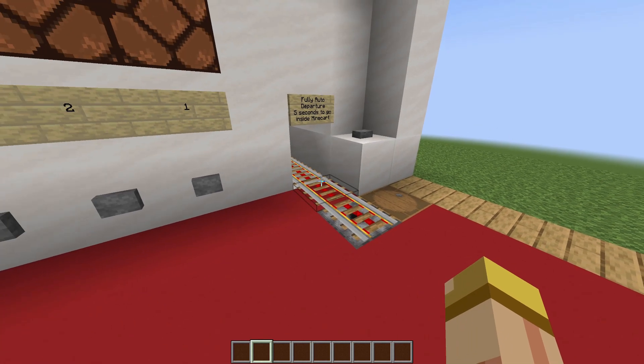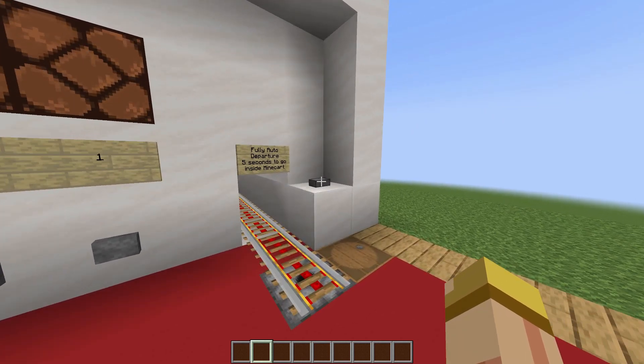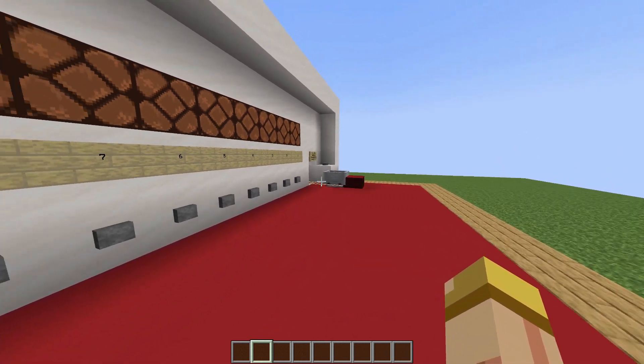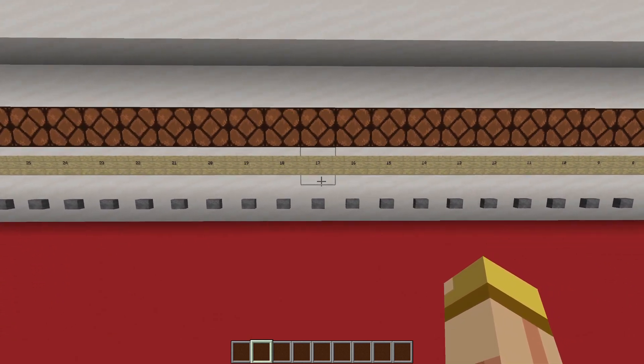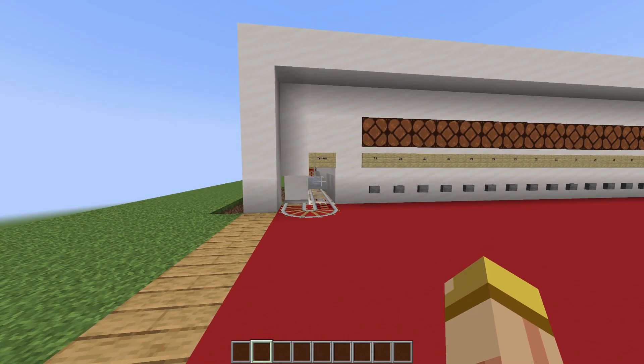Say you didn't select anything at all — you forgot to select and you hit the button anyway. Not to worry. The minecart is not going to go off somewhere into the distance. It's just going to go right around the entire system and take you right back to the front.